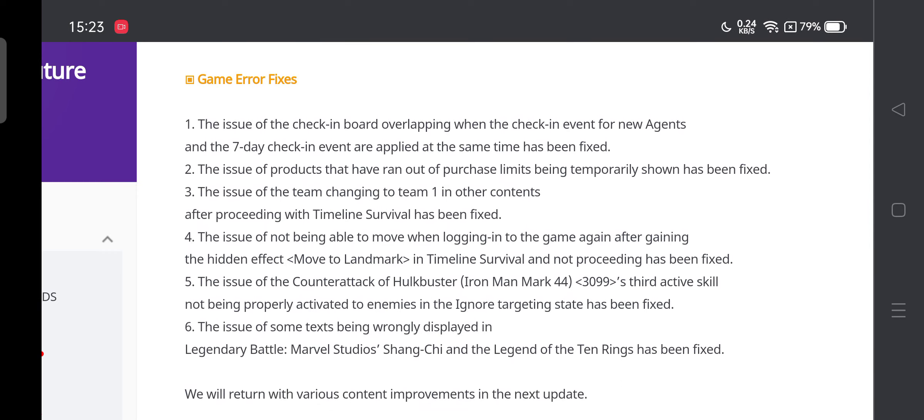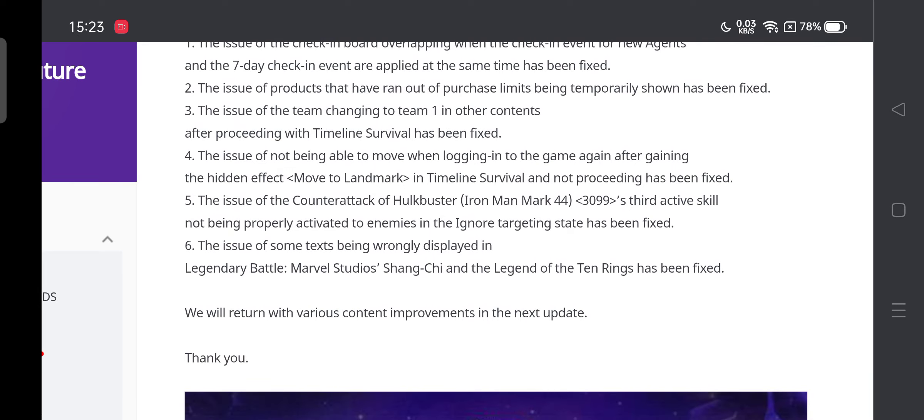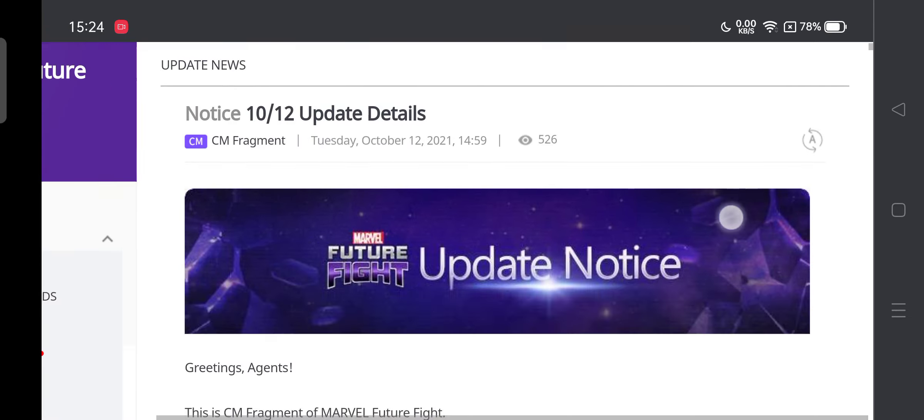The CDB reforging steel effect has been improved. Bug fixes include: check-in board overlapping, product run-out issue, team changing issue, login button not moving, Hulk Buster's counter attack active skill not being properly activated, sum tax being wrongly displayed, and the Legendary Battle Marvel Studios Shang-Chi issue has been fixed as well.